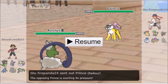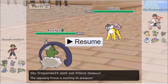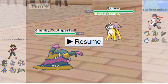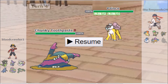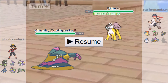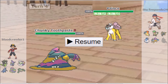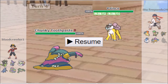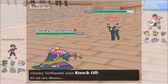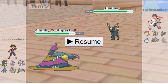He brings in Raikou which is a big threat — it outspeeds me and has the typing advantage, so we switch immediately into Muk as he sets up a Calm Mind. Pretty scary. He's not shiny so he can't be running Aura Sphere, which is good — means he doesn't have that for my Ferrothorn. He's either running HP Fire or HP Ice for Ferro or Zygarde, but can't hit both super effectively. He switches out into Umbreon as I go for Knock Off, knocking off its Rocky Helmet and taking some residual damage.